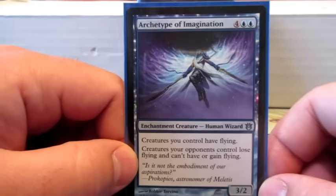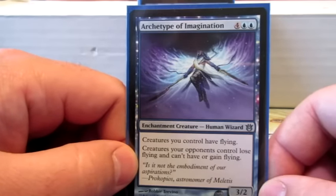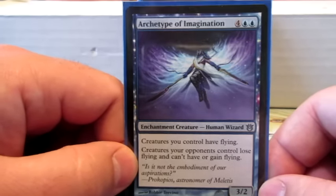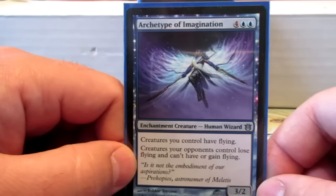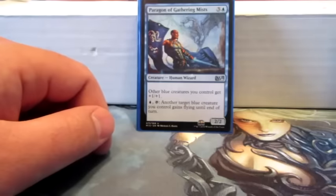Archetype of Imagination is part of the flying theme — all my creatures have flying and none of my opponents' creatures can have flying. So if I have this and Gravitational Shift out, all of my creatures get a boost and all of their creatures get a negation — just seems pretty good.